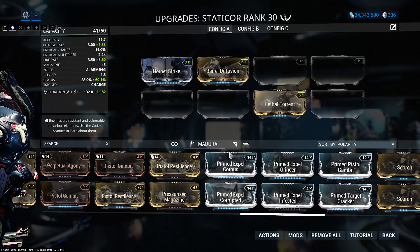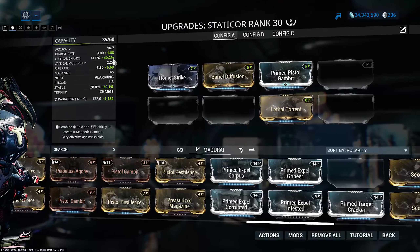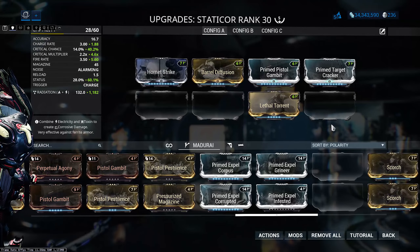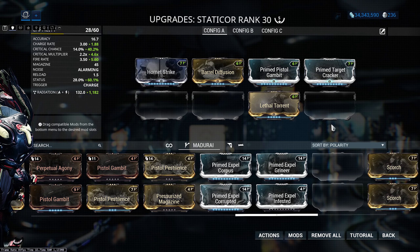We're going to put in Hornet Strike for damage, then Barrel Diffusion for multi-shot, and then Lethal Torrent — which is going to be for multi-shot and fire rate, making it fire much, much nicer.